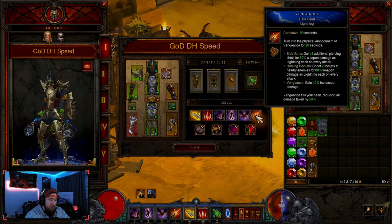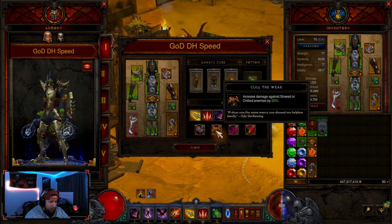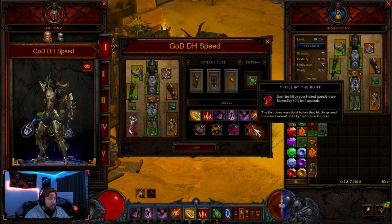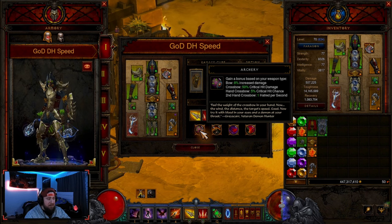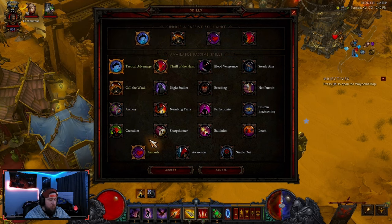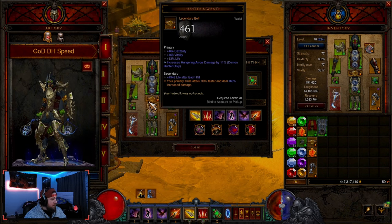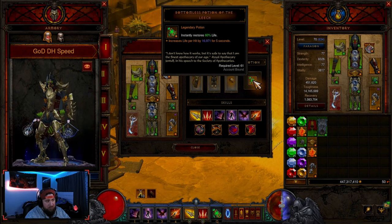Then of course Dark Heart — Vengeance — just more damage and even more damage reduction. Into our passives: Cull the Weak for damage against slowed and chilled enemies, Ambush for dealing additional damage to enemies above 75% health, Thrill of the Hunt for even more slow which helps trigger Cull the Weak, and Archery for the extra 5% crit chance on hand crossbows. However, if you want to move a little bit faster, Tactical Advantage is very strong here — you could do either one. If you feel like you don't need the crit, you will move faster with Tactical Advantage. For the potion, I just had the life per hit one, which is really good to help keep us alive.